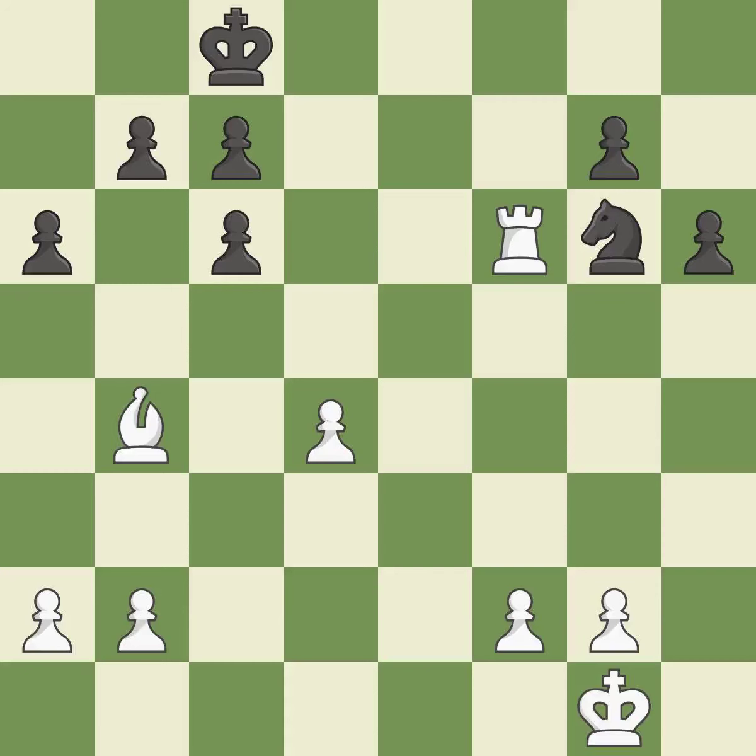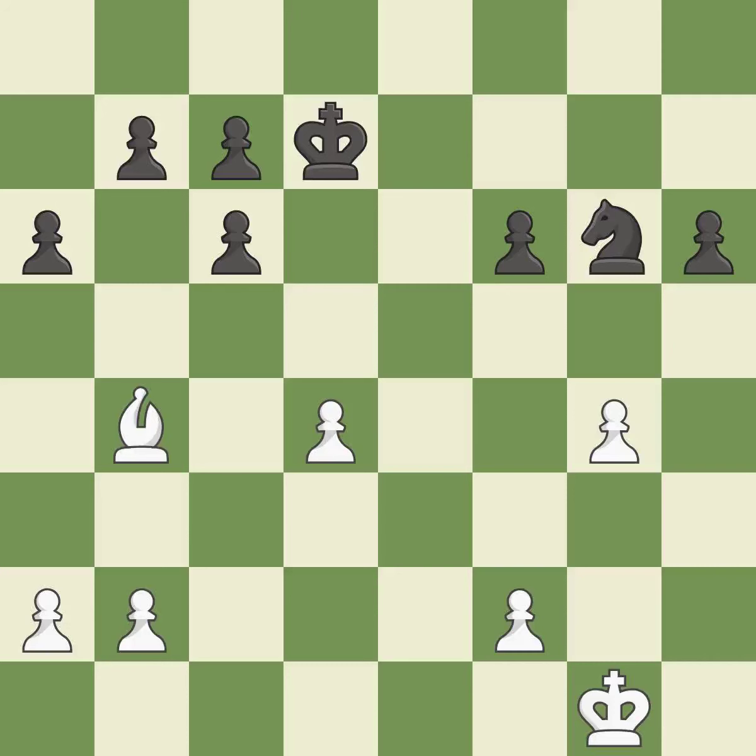Backs off — it is ideal. Very precise — it is best. By moving it from the back rank, this activates the king in the endgame. White was once in a worse situation, but they are currently down.